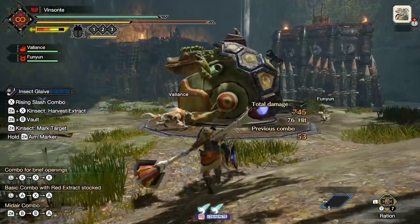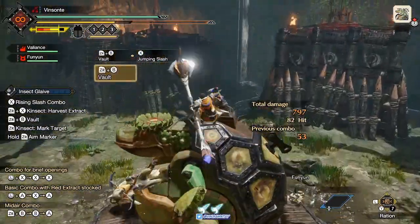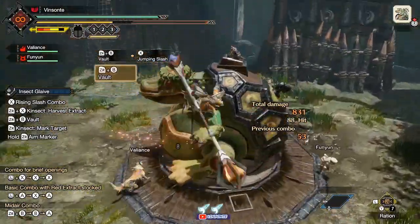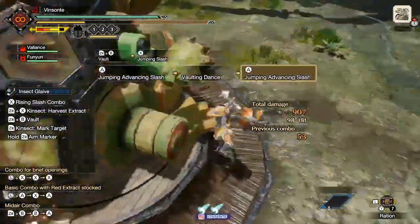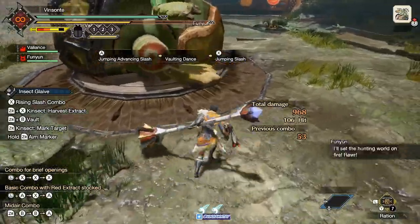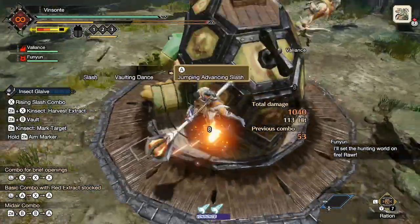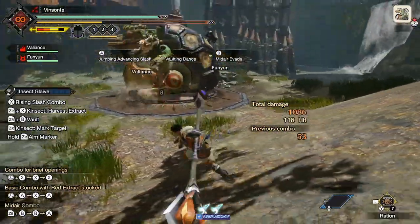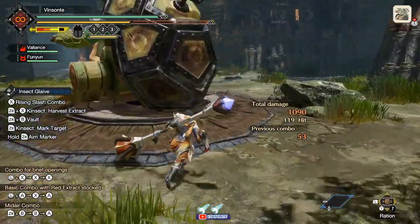I want to point out that if you do the jumping slash — the regular X button, not the A button — it'll end your aerial mobility. So what I usually do is after getting my three bounces in on the monster, if I want more DPS, I end with the jumping slash since I can't do any more advancing jumping slashes. If the monster is getting away, you can do your mid-air invade to advance toward them, or jump away to regain your composure, then jump back in and regain stamina — it's up to you depending on the situation.